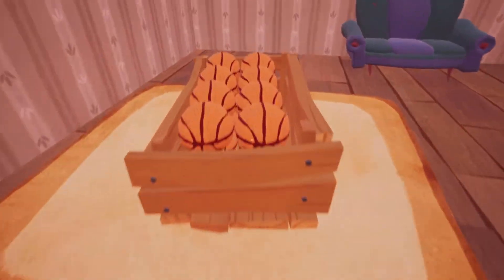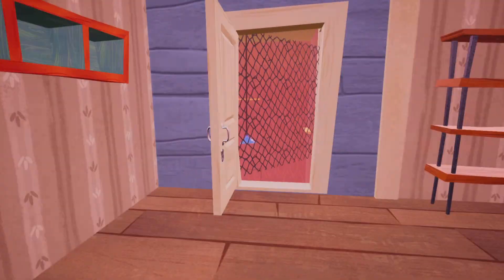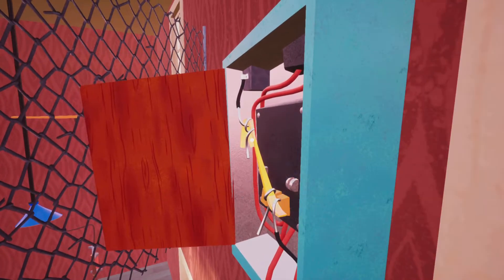Go in right here — it will not work if you have the gun, so put it away. Go in and you might see the room with basketballs. That's where you want to go. Open it up and grab it.